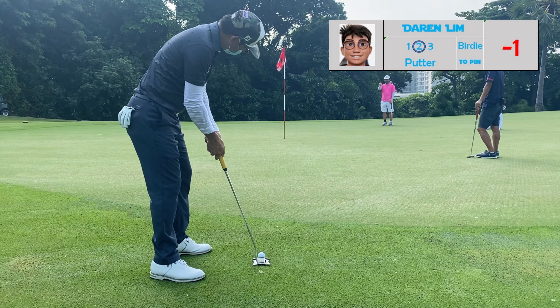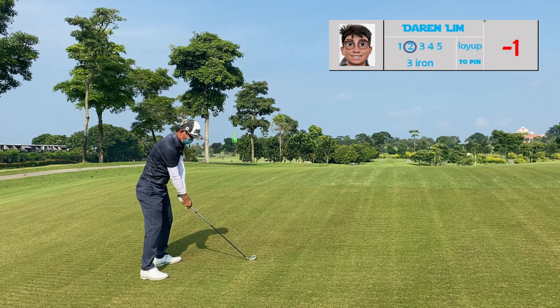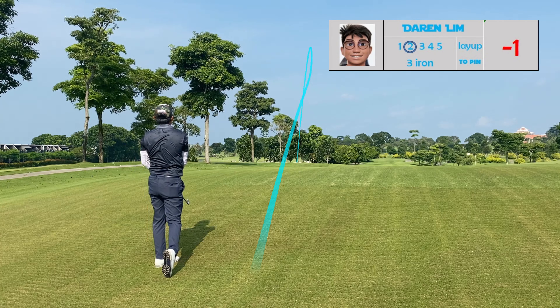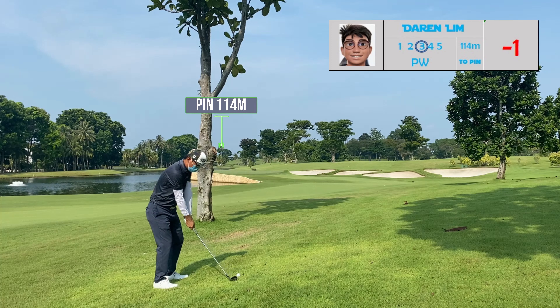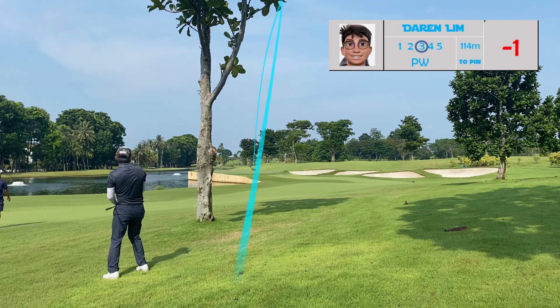Hole five is a par five with water on the left — not a favorable look for me as I normally draw my ball. I avoided the water — really avoided it — and it went to the other fairway. Thank god nobody was on the other side. I played the ball back towards the fairway, starting right and drawing it back, but didn't draw it enough — still good enough for a decent third shot towards the green. The pin is tucked middle left, so if I overdraw it I might find myself in the water. The plan is to hit towards the center of the green and try to make birdie — if not, par would still be good.